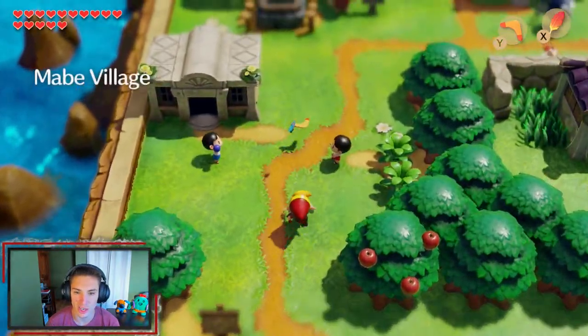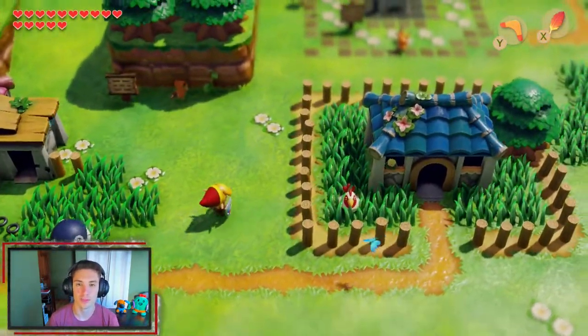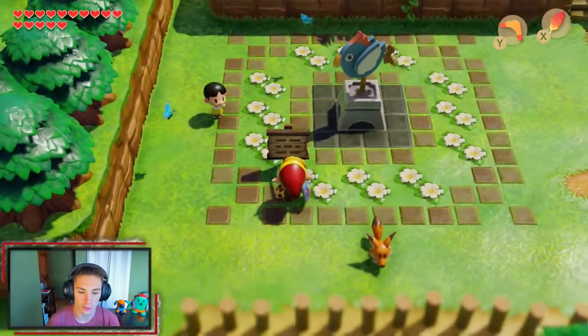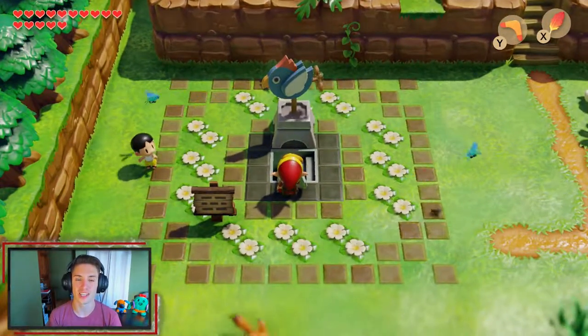The boomerang is such a good item to have. Since we got the Power Bracelet we can actually move bigger things. So we make our way back to the rooster statue in the beginning — it says 'here sleeps the flying rooster' — and we can now push it away with the Power Bracelet to unlock a secret path.